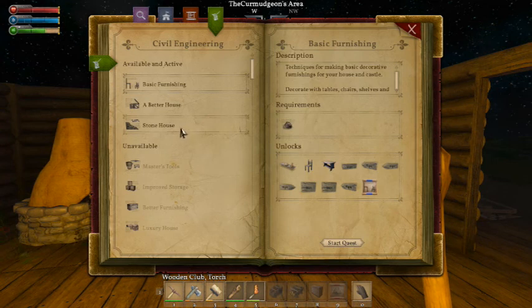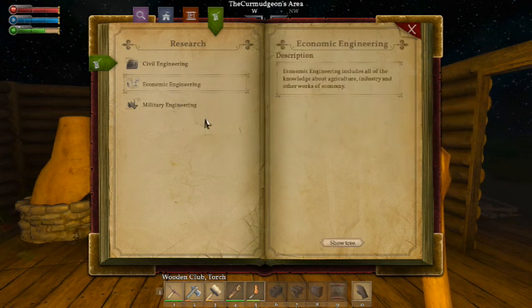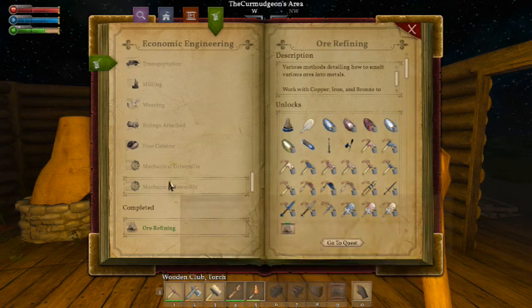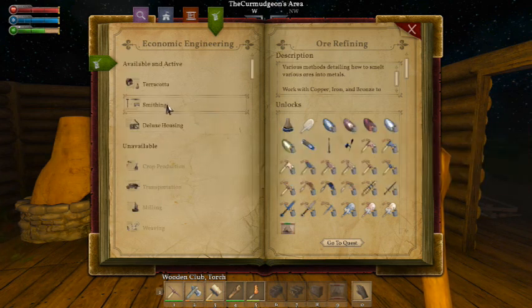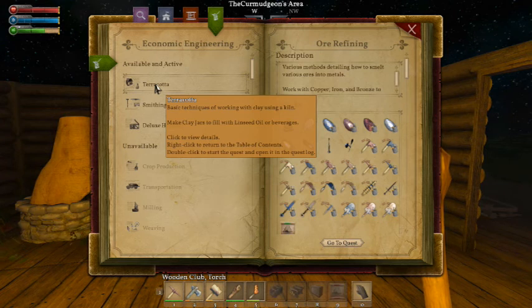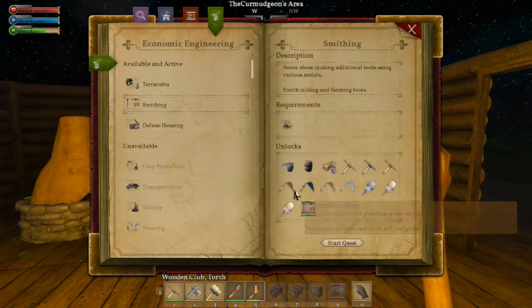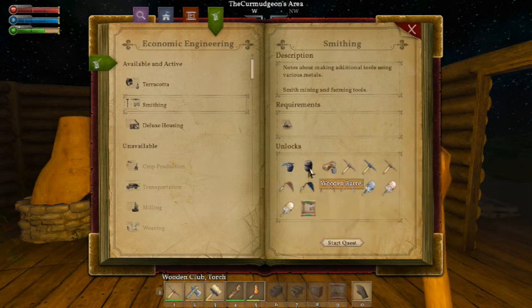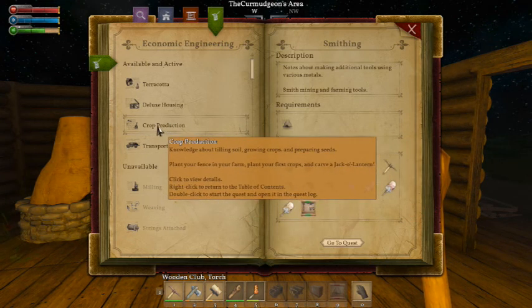Civil engineering — what do we have? Civilian tools. So if we want to stay in civilian, we can do like a better house, basic furnishings, stone house. Economic engineering — let's see what that shows us: ore refining, mechanical, fine cuisine, strings attached, weaving, milling, terracotta — make clay jars, fill with linseed oil or beverages. Smithing — notes about smithing, mining and farming tools. Crop production — I want to figure out a way to not have to run so much for food.